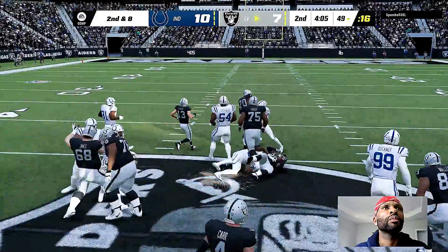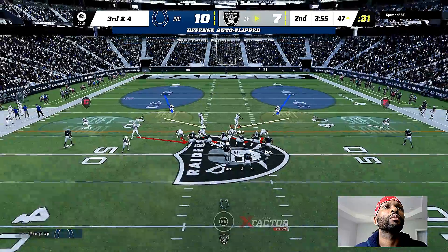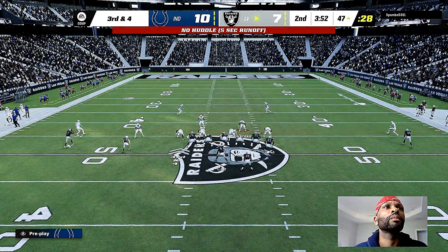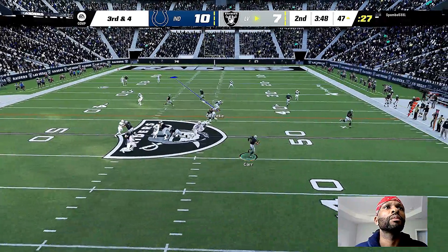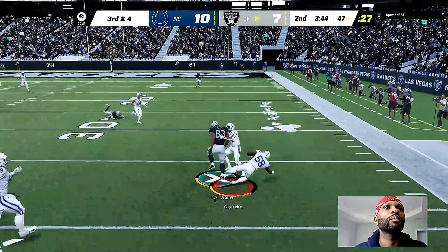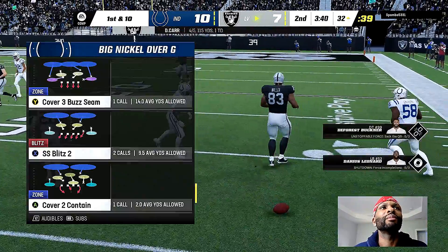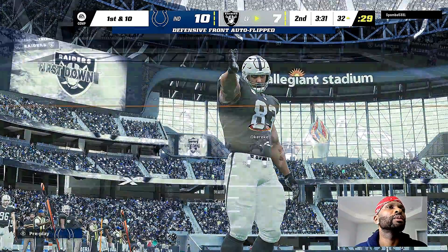Second down — Jacobs wants more, and he's going to take this one across midfield and into Colts territory. From the gun now on third down, Carr rolling to his right, able to find Waller — that's complete. And he gets it inside the 35, just shy of the 30. First down to the Raiders, Carr to Waller.